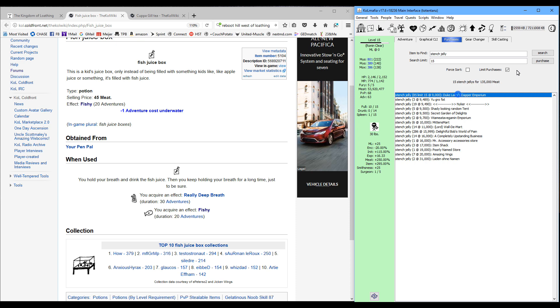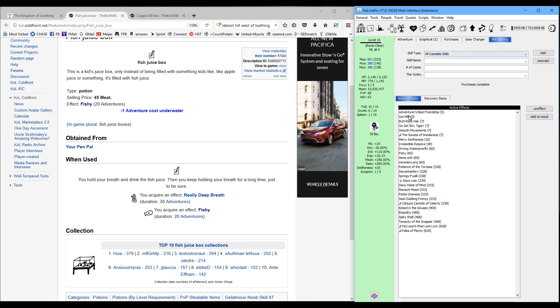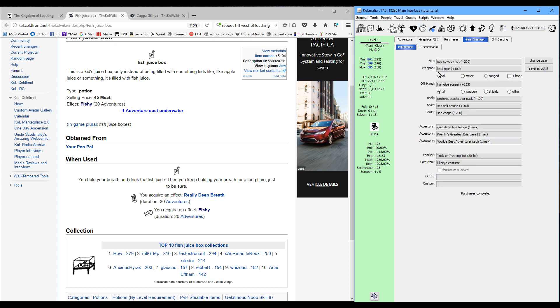We're going to buy the stench jelly right now. We'll need to use a few of these, so I'm buying ten just to make sure I've got my bases covered. Verify that you have fishy and whatever breathing underwater effect you're using — in my case, driving waterproofly. Double check that you've got the sea cowboy hat and the chaps equipped; the rest of the stuff doesn't really matter.